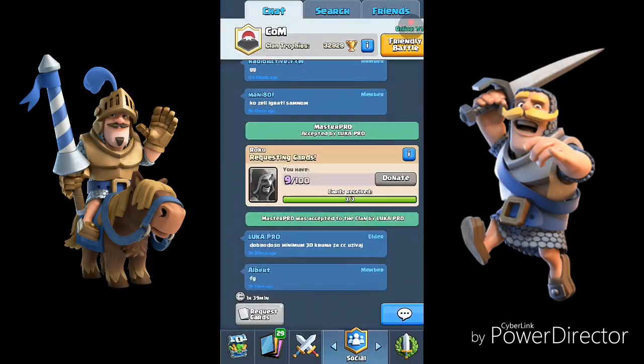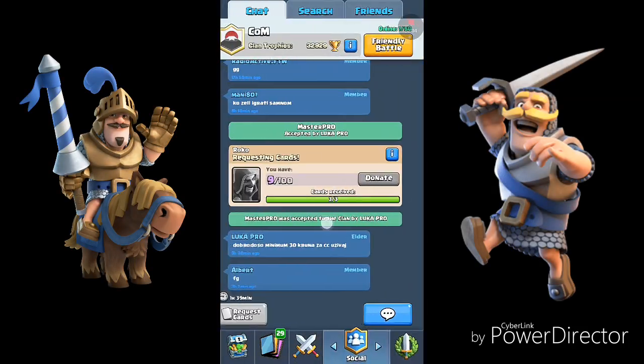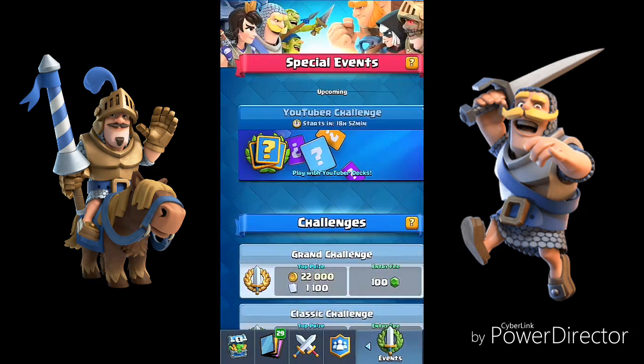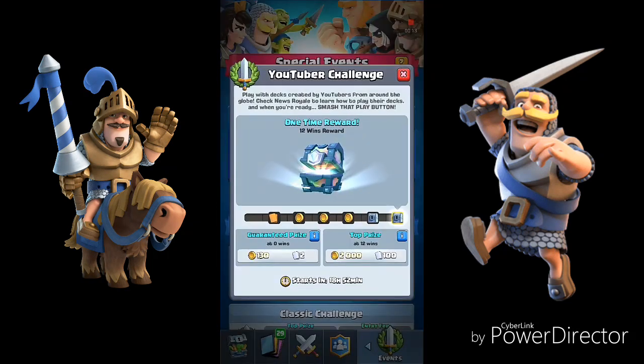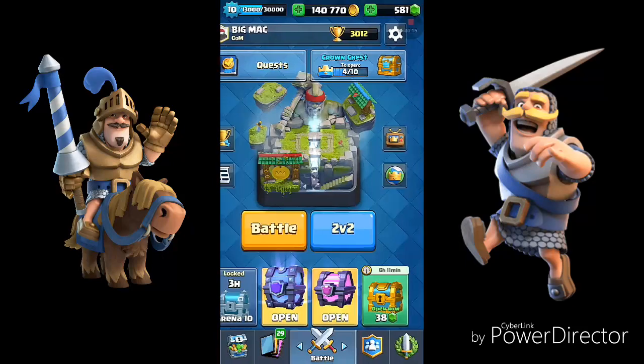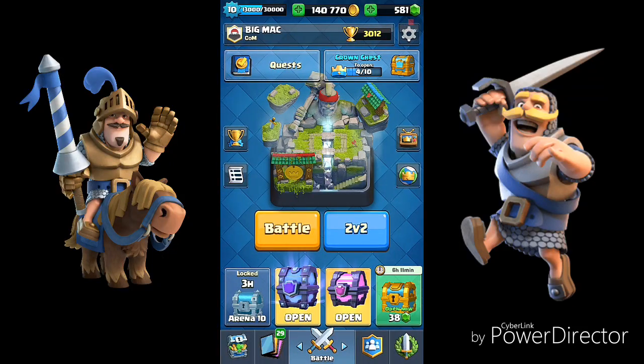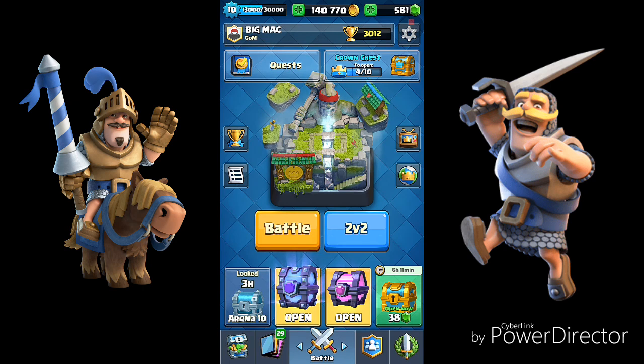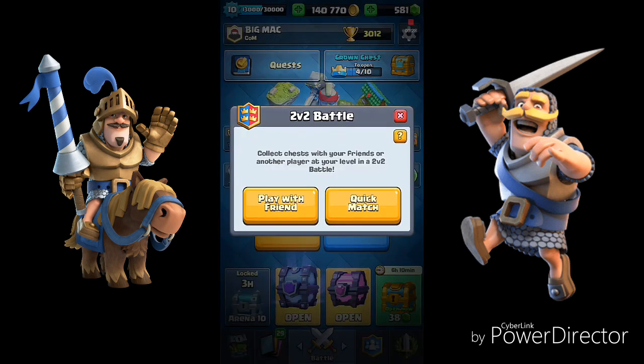Guys, here we are at Master of Creation. Today we will have a small opening — really small — with a crown chest, super magical and magical chest. So here is the new challenge that will come soon. First, we will collect crowns for the crown chest and then we will make the opening. Let's go.